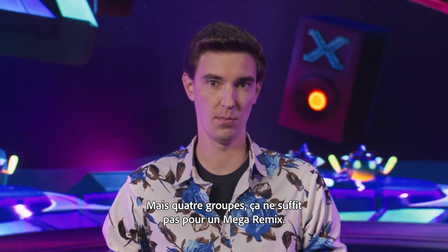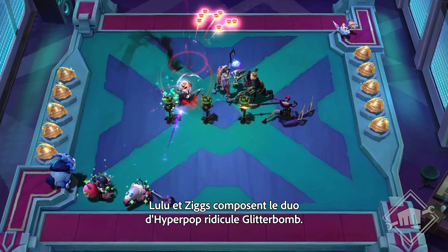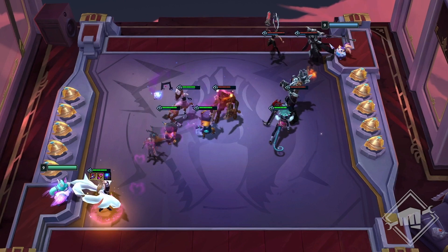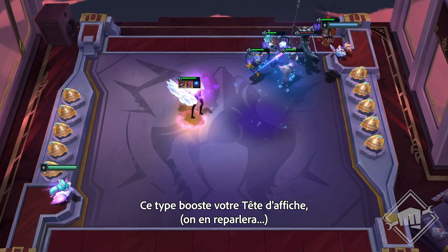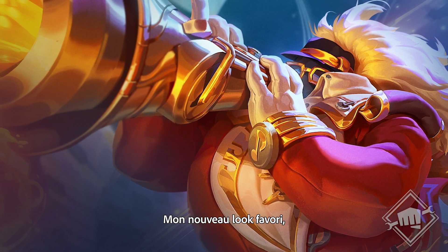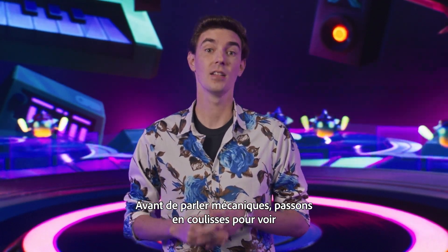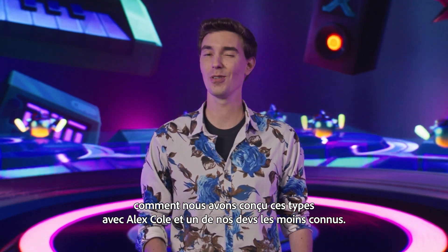But we can't put on a proper Remix Rumble with only four bands. We also have some all-new groups entering the Convergence. With original TFT looks, Lulu and Ziggs make up the jittery, ridiculous, hyper-pop duo Glitter Bomb. Remix Rumble has plenty of original TFT skins. There's a whole new class — Superfans — who show off their fandom with style. The trait pumps up your Headliner, more on that later, by turning one or more of their items into radiant items. My personal favorite new look is Bard, who has joined the jazz trio Free Flow — he and his meeps are looking as smooth as they sound.